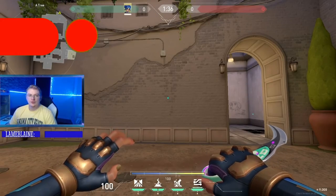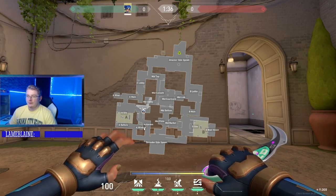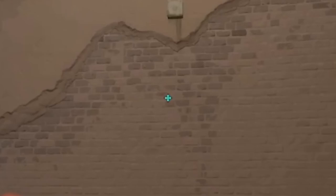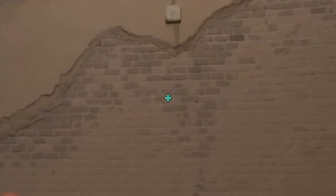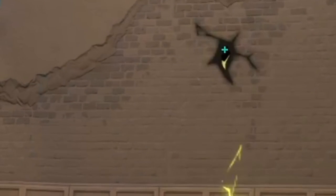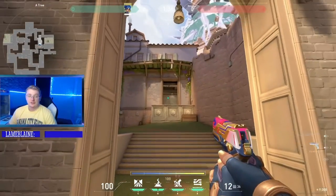Once we've pushed into tree, we can also stun window from tree without peeking. Stand close to this wall but not quite on the edge. You have these six bricks right here with an empty space in the middle — aim in the center of that empty space, throw your relay bolt, and you're going to stun all of window. Then you can peek and swing if you want to.